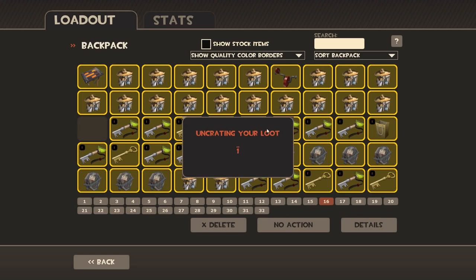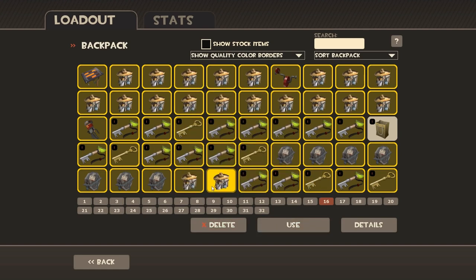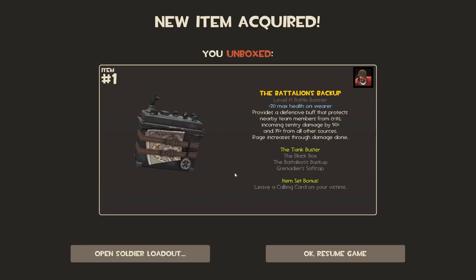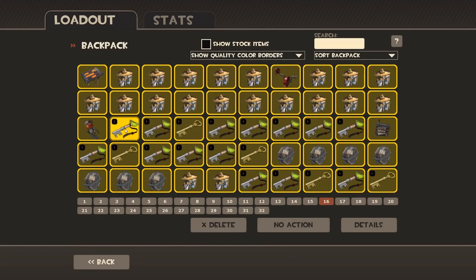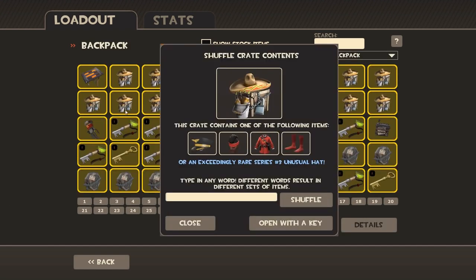At the moment I'm just uncrating the loot from buying the keys from the shop — it's going to have some just random gear in it. Yawn, go away random gear. Today we're hoping for an unusual — we're going for the big unusual, folks. That's right, we're going to open our first crate right now.